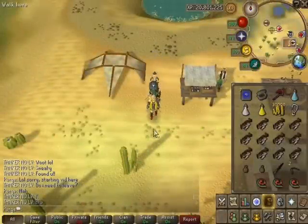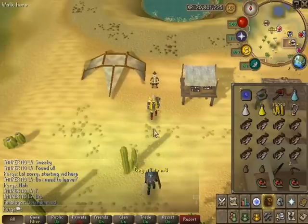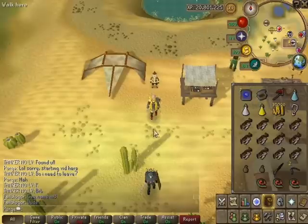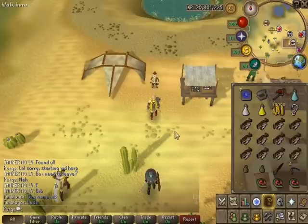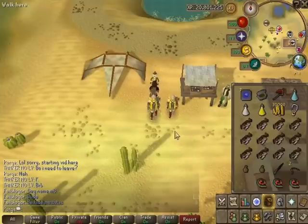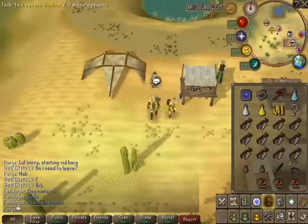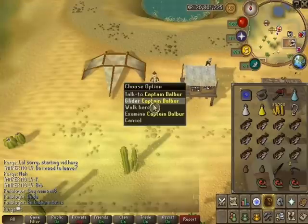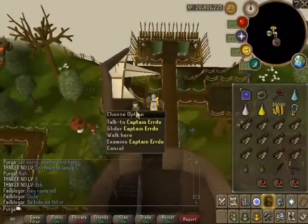Hey everyone, I'm Purge and welcome to another video. In this video I'm going to show you and talk about the update released today - the Jadinko Lair. We're here at Al Kharid and I'm going to show you a good way to get to the Jadinko Lair. Go to Al Kharid, go to the glider, and talk to the glider person.